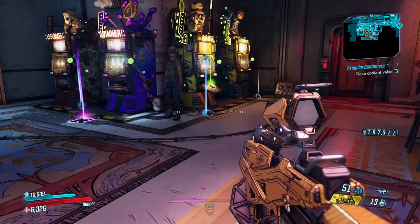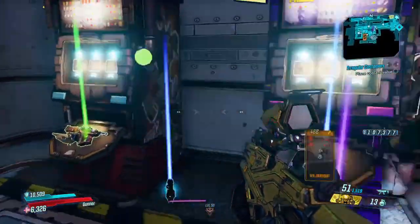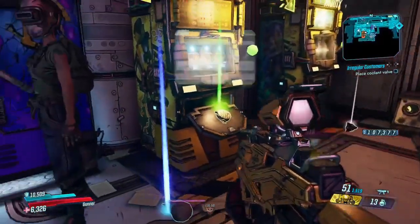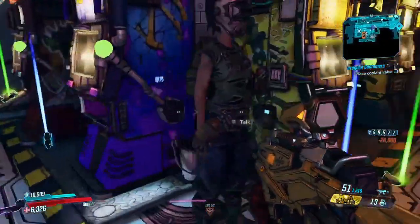Hi guys, welcome back to Griffin's Gaming Guides. Today we're going to carry on with our legendary loot guide for Borderlands 3. This time we're looking at the shocking AAA pistol. I actually managed to get this one in Moxie's bar on Sanctuary 3 from the Iridian slot machine.